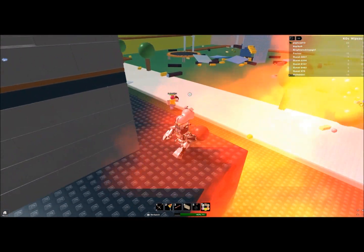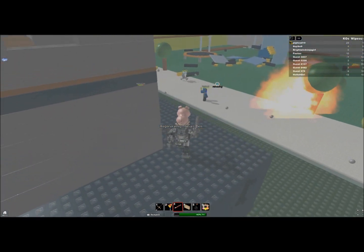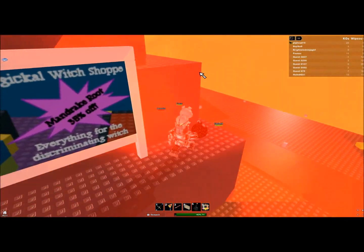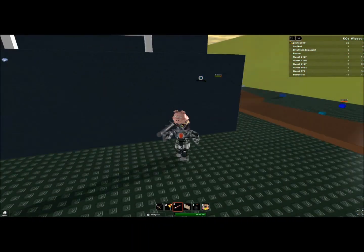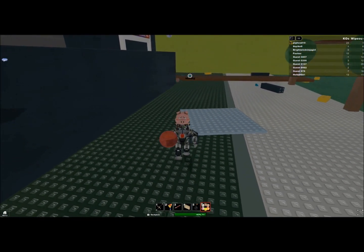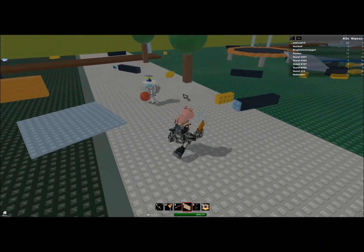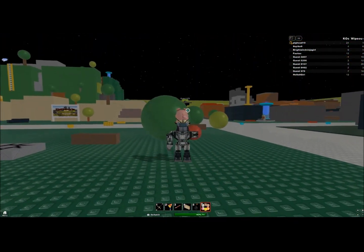There's one key thing I keep forgetting to mention about the rocket launcher: never, ever, ever walk forward — or jump forward, or move in the direction you're facing — while holding a rocket launcher. If you walk forward while firing a rocket launcher, it will blow up in your face and you die.